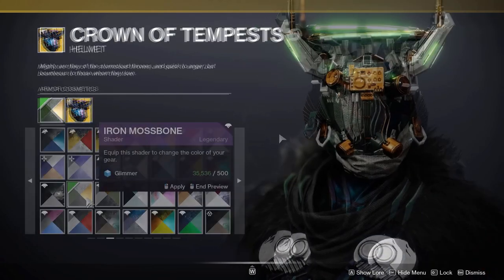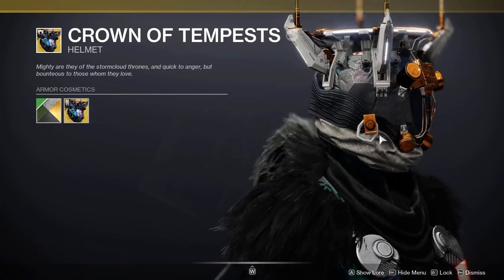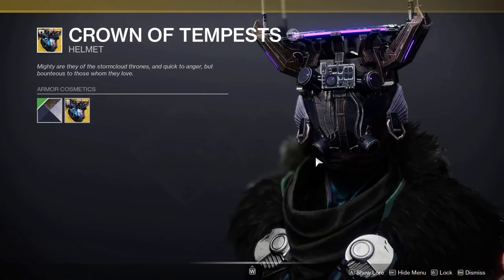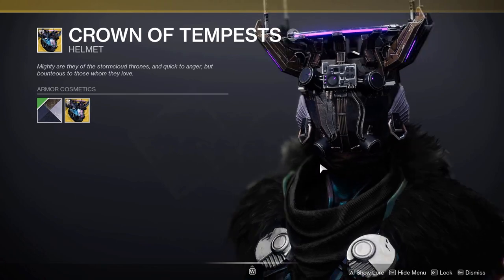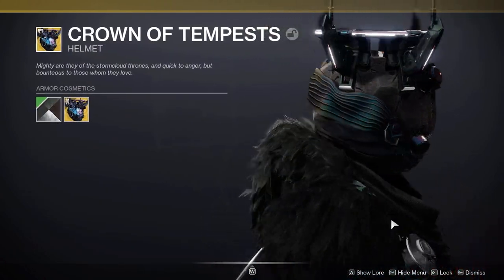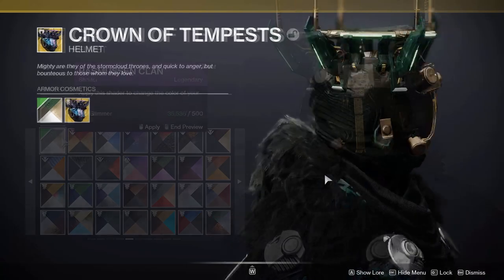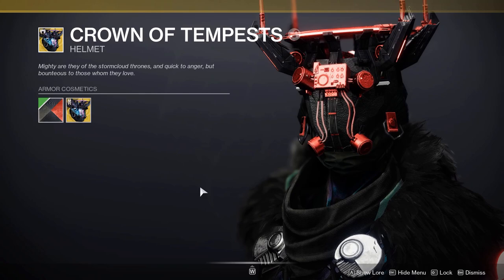Then another one that looks really cool is Iron Mossbone from the Season of the Worthy Iron Banner — a nice white and gold with a nice white glow as well. Then we have Wielded Brass for a nice dark purple with a purple glow — this doesn't glow too much but is still a really nice purple shader from the Season of Dawn. Here's Refurbished Black Armoury — not too bad, though I've noticed little hints of red in the glow but mostly white. Then we have Rasmussen Clan, House of Meirin, Satu Tribe, and New Age Black Armoury.